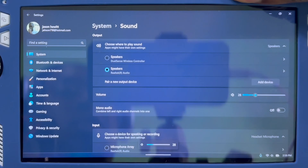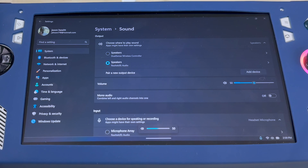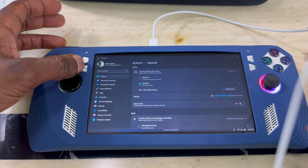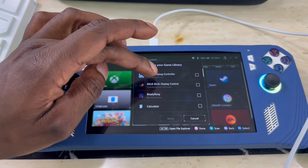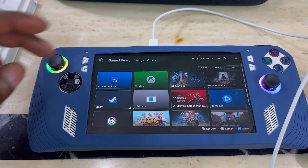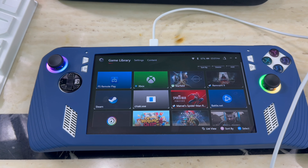Turn up the volume and you should start hearing your game. The next thing I want to show you is adding the app to Armoury Crate. Go to Armoury Crate, hit Add, scroll down and look for PS Remote Play, select it, hit Done, and it will add it. Now you can launch it directly from Armoury Crate.